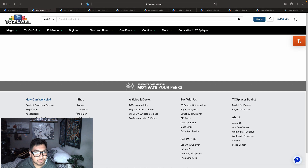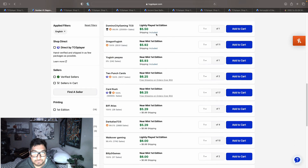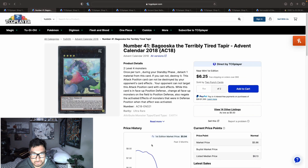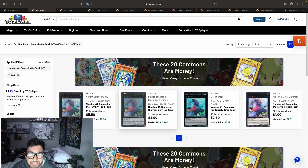The Advent Calendar ultra rares have 14 listings. We start at $5.50, $5.92, $6.25, $6.29, $6.99, heading up to $7.78 on the first page — so six to seven dollars for the Advent Calendar version. Let me know if you know what deck might be using Baguska. I know Exo Sisters are getting that spirit monster that lets them go into Rank 4 plays more consistently, but they get locked into Exo Sisters if they use Martha, so it kind of conflicts.